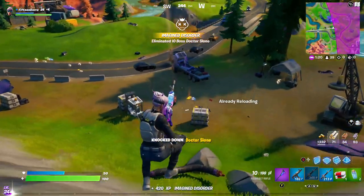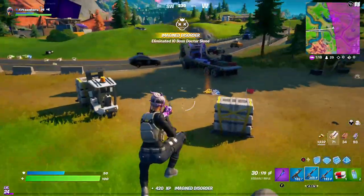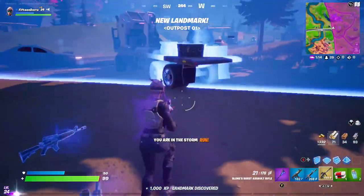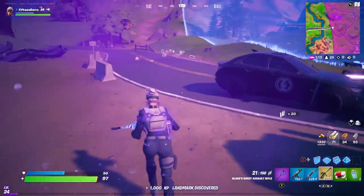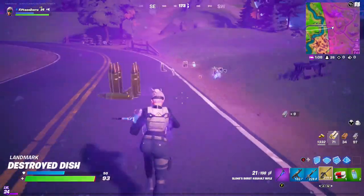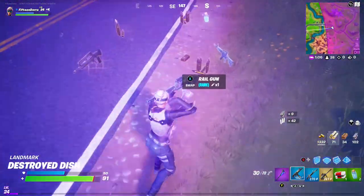There we go — she's dead! Just keep doing it like that: go back, reset, go back, reset. And there we go, there is Sloan's mythic assault rifle. Like I said before, don't take her in a straight fight.